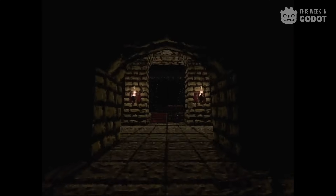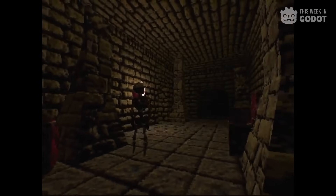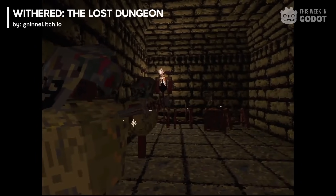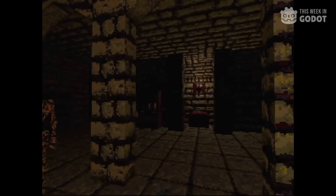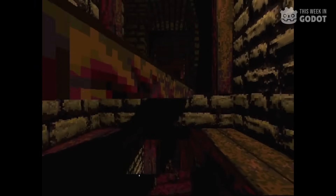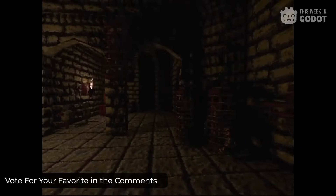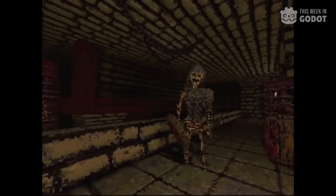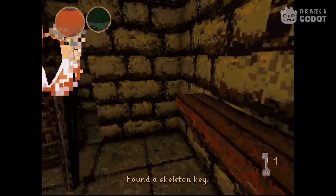And number one. Our number one spot was sent in by a viewer of the channel and features a 3D dungeon crawler created in a little under a year. Withered the Lost Dungeon is a retro first-person fantasy game about escaping a dungeon with only your wits and whatever tools you can find in the moment. It features multiple skeletal enemy types, one big boss, over a dozen unique enemies and items to try out, and a dual wielding system in which any two items can be used at a time, creating unique synergies and trade-offs as you decide what to keep and what to leave behind. You can check it out and support the developer on their itch.io page.